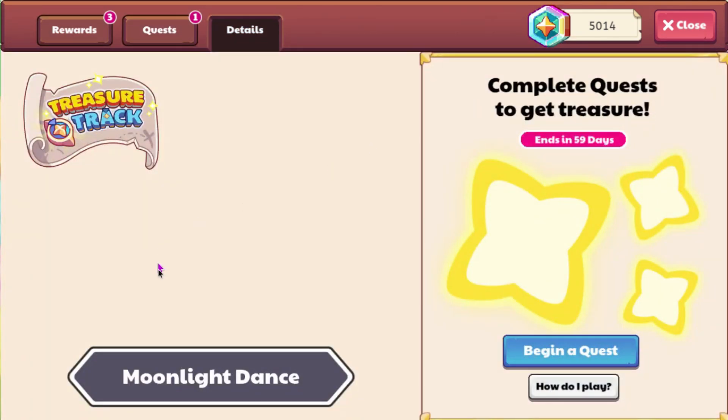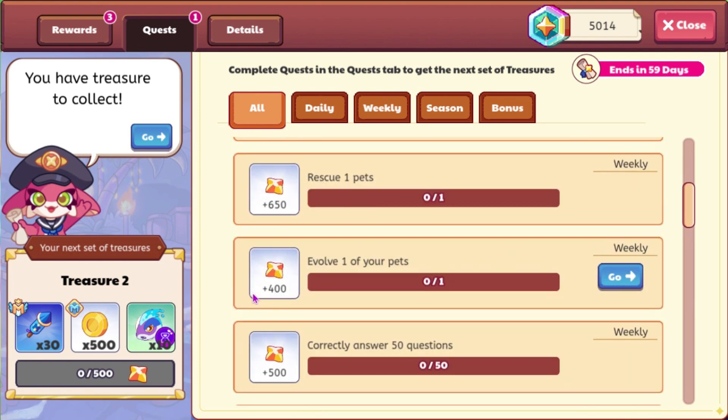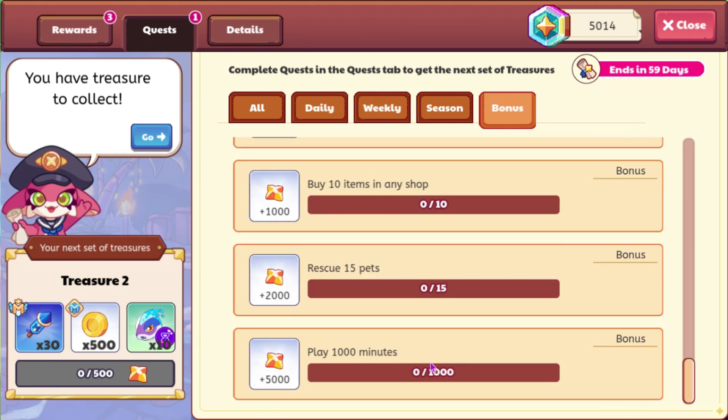If we go to the details, we can see this is called Moonlight Dance — complete the quest to get treasure. There are some quests that we have already completed, so they already released the bonus quest for some reason, which I don't know why they did that.